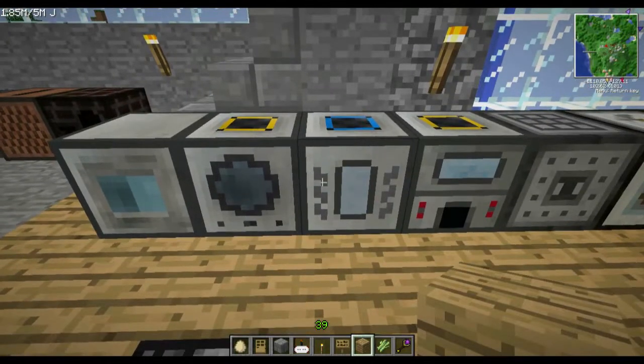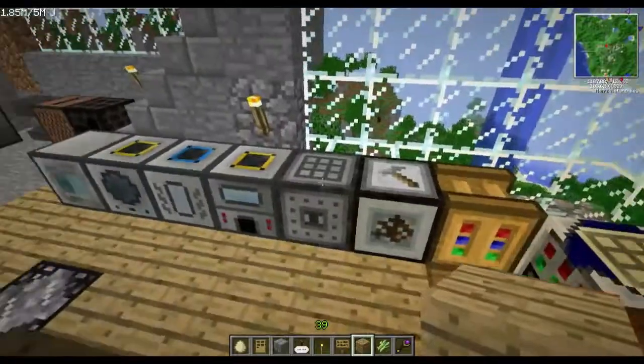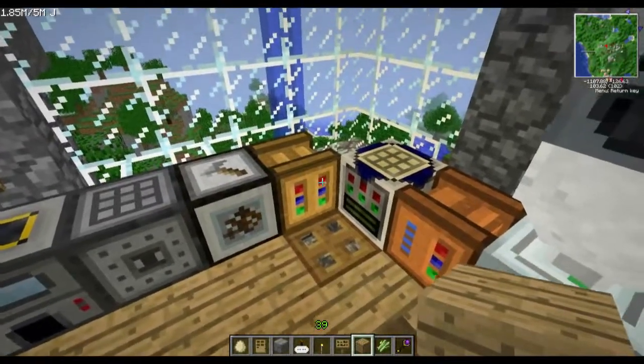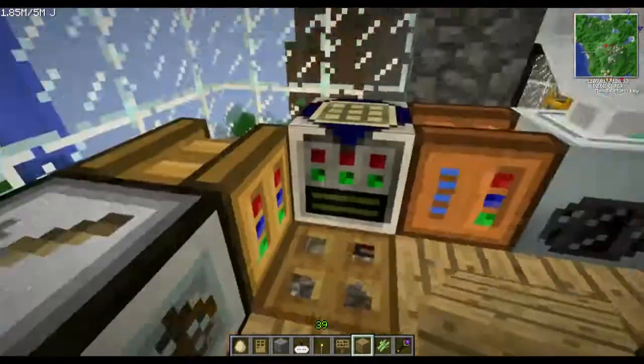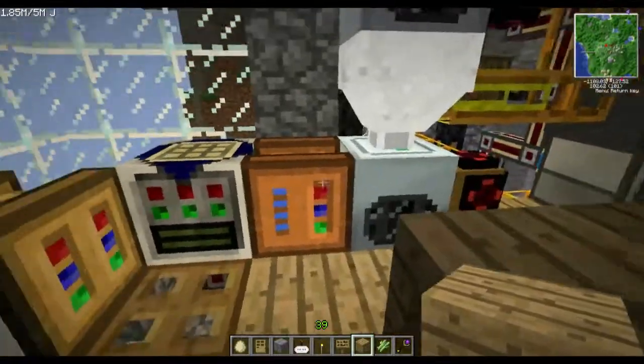Some of them are connected to each other, like the Magma Crucible and the Liquid Transposer. Some Railcraft stuff here — I've got the rolling machine and a centrifuge, some AE stuff here. The Thermionic Fabricator can be turned on and off with a wrench down here — that's why I left this little trap door, so it's not sucking power all the time. And here is my main carpenter.